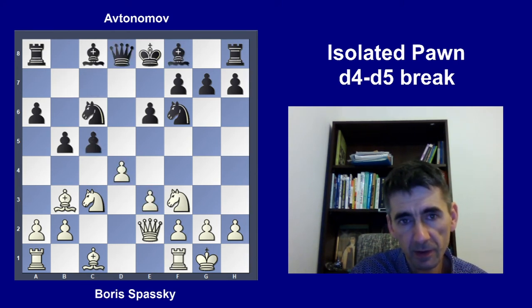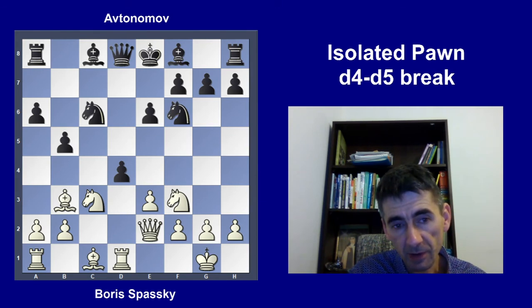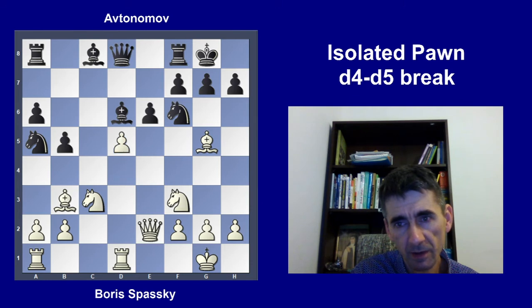Instead, black captured on d4 with the idea of creating a passed pawn, maybe trying to attack it — but this was a bad idea. White played rook d1, pinning the pawn and ready to recapture. This was the last moment where black could still play to survive — it was really important to quickly develop and be ready to castle.